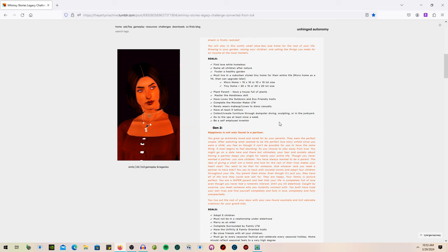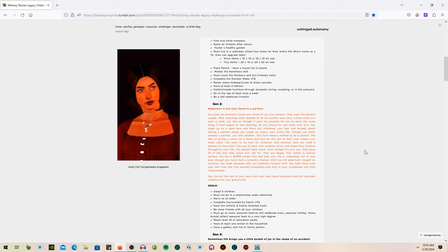I am now on to Generation 2, which is definitely different for me. It says: happiness is not only found in a partner. You grew up extremely loved and cared for by your parents — they were the perfect couple. After watching what seemed to be the perfect love story unfold since you were a child, you feel as though it can't be possible for you to have the same thing. It even begins to feel daunting, so you choose to stay away from love. You might go on a date here and there, but ultimately your fear and anxiety about having a partner keeps you single.